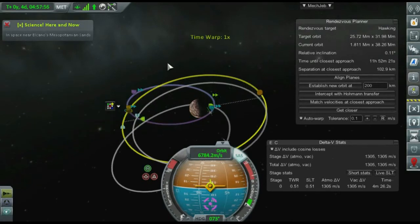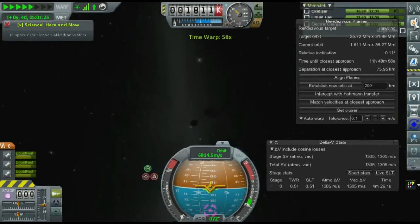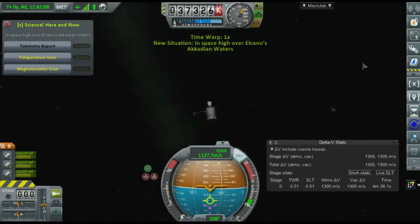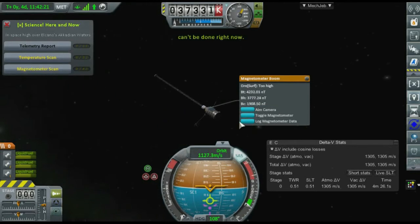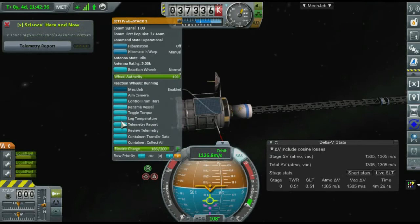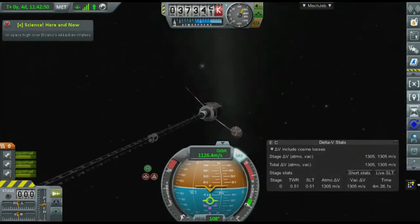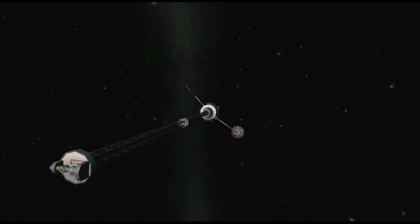Normally to do this you're going to need a probe with thrust of at least half a G. This one has something like a third or a fourth of a G, and that's only when it's mostly empty. I'm trying to wait until periapsis to burn because that'll give me a good orbit, but with such a low thrust-to-weight ratio on this probe I won't be able to slow down fast enough to make it count. We are able to get some really good science here though, and that'll help us hopefully start our manned program back on Elcano.